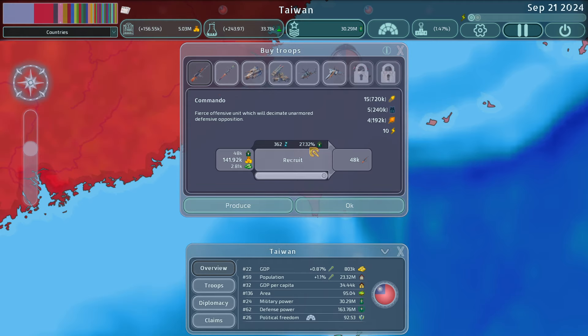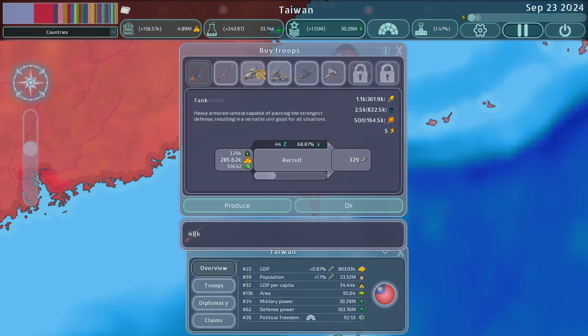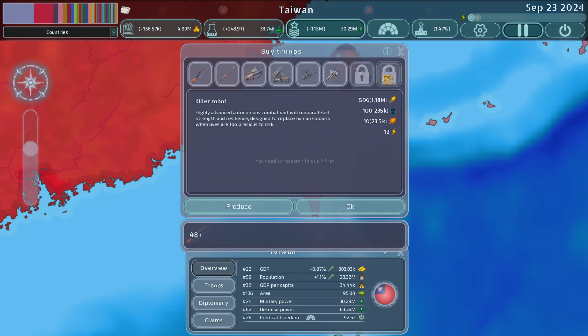For a country like Taiwan, there's really no point in buying commandos. As you can see, this is our total percentage of available population to recruit. If we recruit one unit that goes down to 26%, we can only recruit a couple. It's much more efficient for Taiwan to be buying tanks, rocket artillery, and helicopters, which are new.